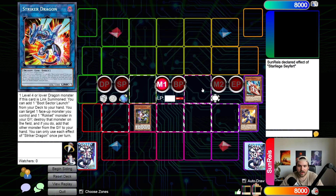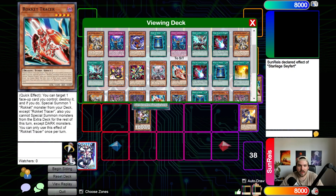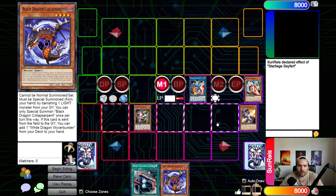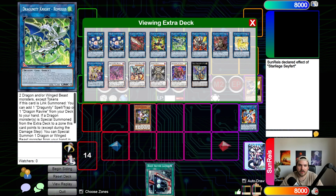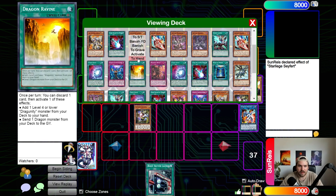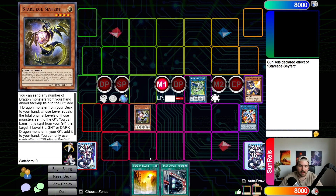We banish the Tracer and link off into the Striker Dragon. Effect Striker and Wiber Burster trigger here — we will be searching a Boot Sector and a Colab. We summon the Colab, banishing the Wiber Burster, and then go into Romulus. Effect Romulus searching the Ravine. At this point, the combos diverge. If we want to go for a Borrowland, this is the time to decide. Or if we know it's not going to be a crazy matchup, we want to go for the more safe play.